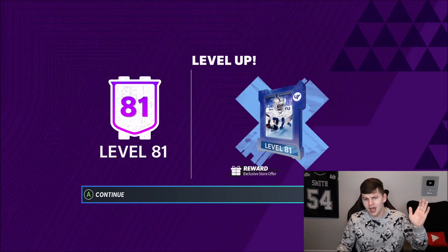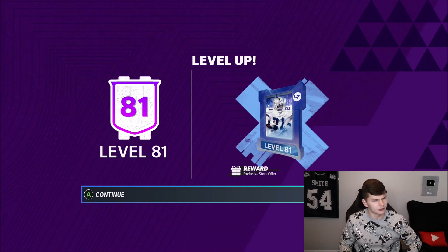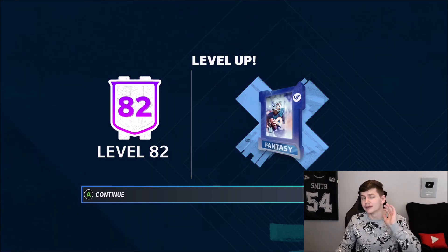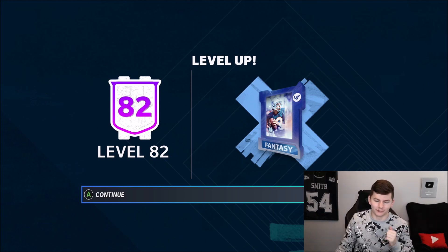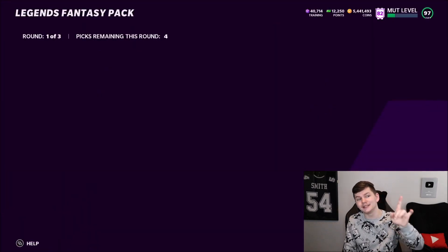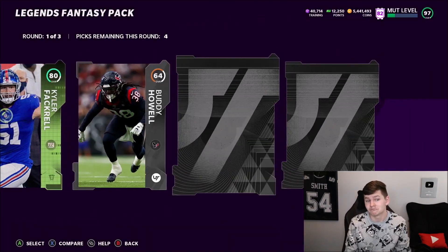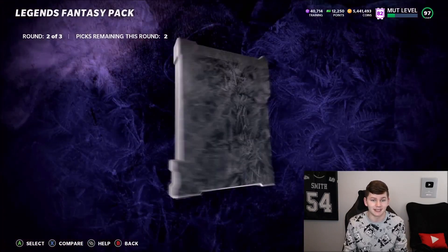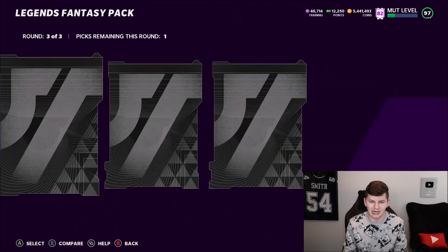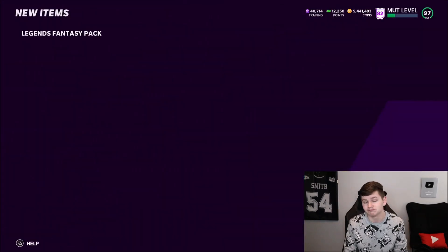I'll go over the fast way to level up at the end of this video. MUT level 81 is an exclusive store offer — it looks like a Legends Fantasy Pack. At level 82 we actually get a free Legends Fantasy Pack, so you don't have to pay for this — definite W. We get an 83 and 81 from round two, an 88 CMC and a 91 Rich Ganon from the free pack — can't complain.